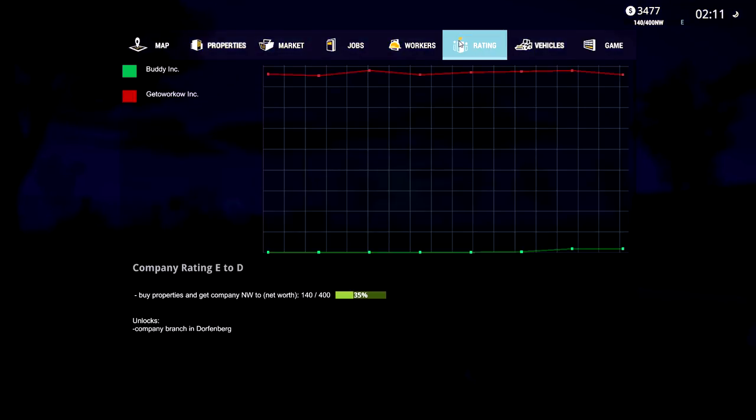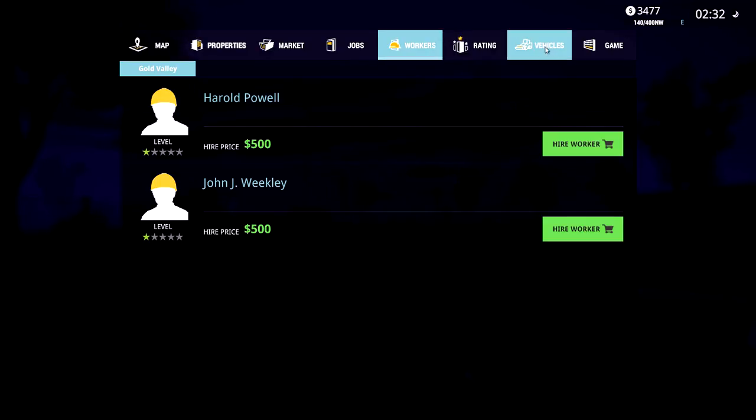Here's the settings - take a look at this rating. Here's Get to Work Inc. - he's the red bar way up here and he's profitable. We're Buddy Inc. and we're down here at the bottom of the graph, competing with this guy. Company rating E is where we're at and we want to go to D. It says buy properties and get company NW - which is net worth - to 400. We're at 140, so we're 35% of the way to rating D. The unlock we get is a company branch in Dorfenberg.